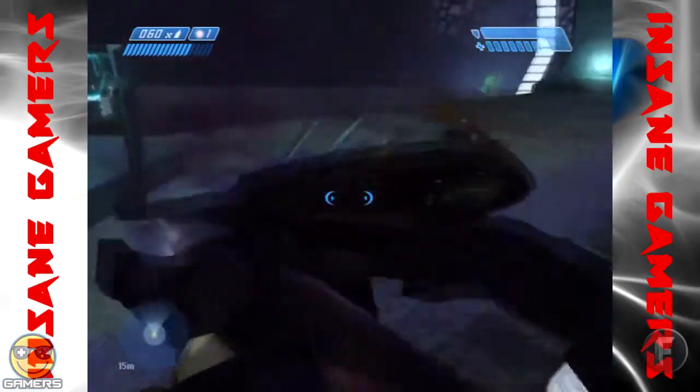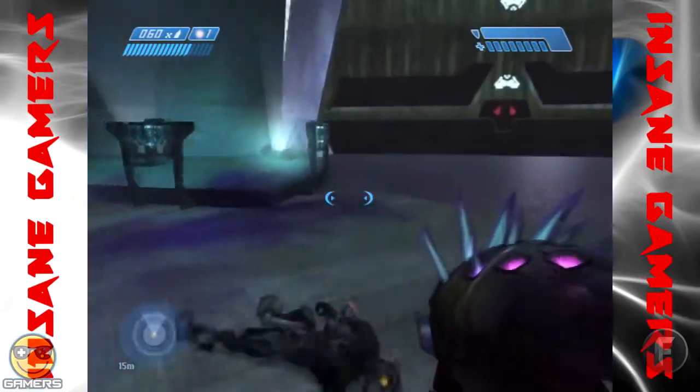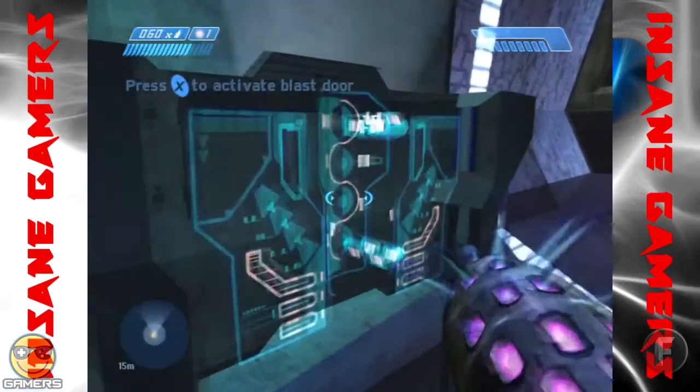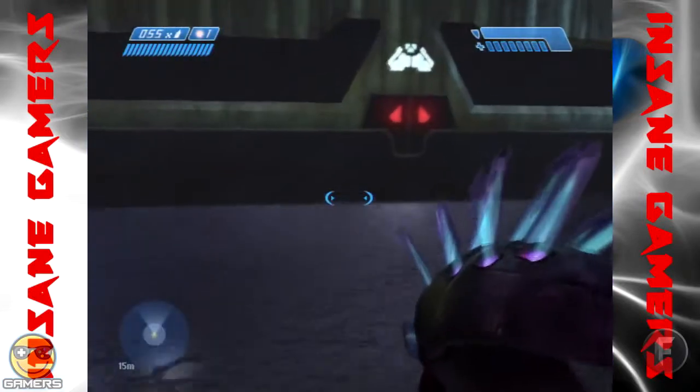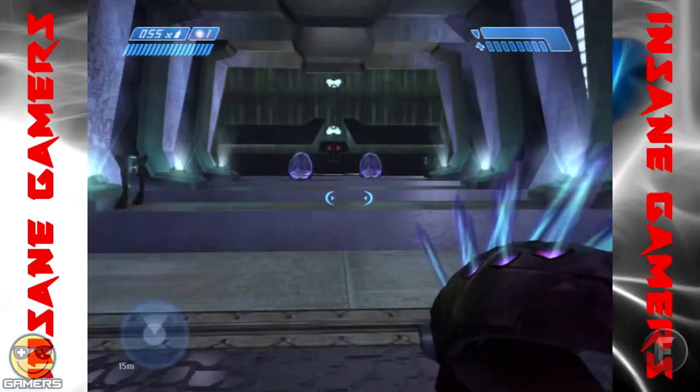First of all, as soon as you can, grab a Needler. For the Plasma Pistol, if you have it for that first bit, replace it with that. Keep the shotgun on you, though.